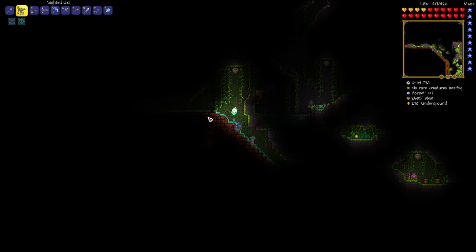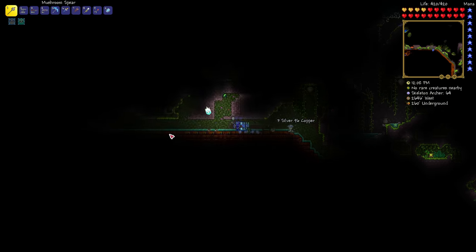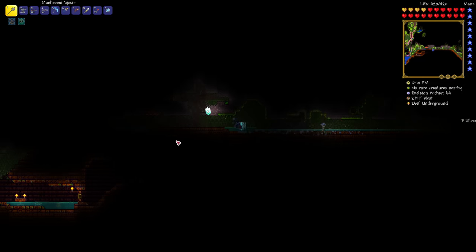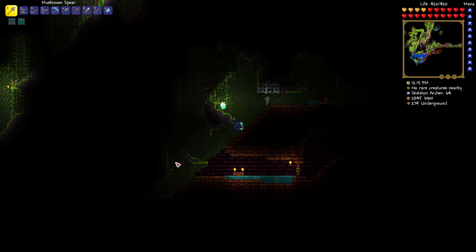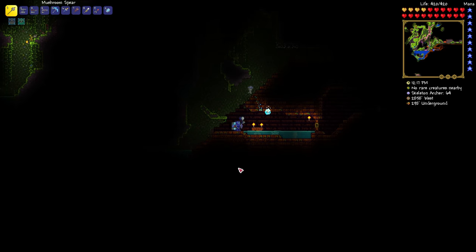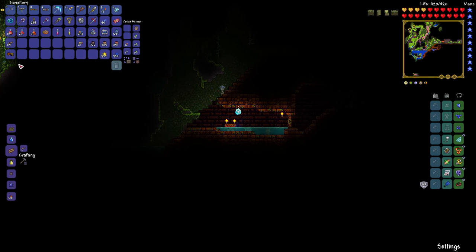I basically dug all the way around to find where the entrance to my Jungle Temple was. It's usually around the top left, I think. Sure enough, that's where it was. Mine was actually underwater when I got here, so I dug down and drained some of that water out. We're at the entrance, and when you defeat Plantera, you get this temple key that opens the Jungle Temple door.